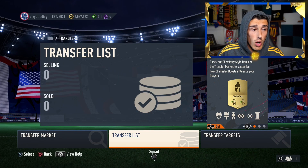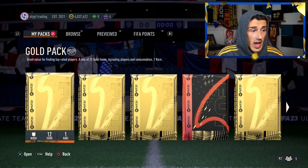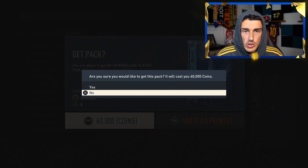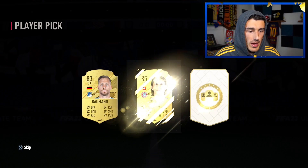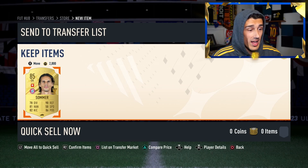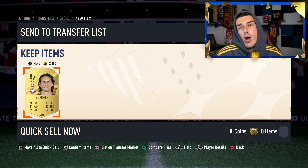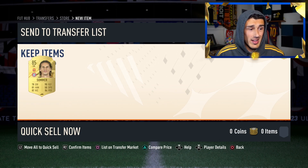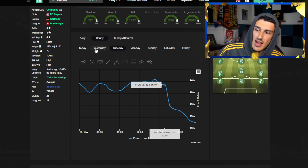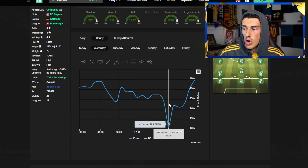We also saw the release of the store pack — 3x 81-rated plus Bundesliga players. It's really not a good idea to open this with coins, but we do it for the content. It gives you a player pick of three different cards — we just lost 50,000 coins. But since it's tradable, anybody who got a blue card out of that pick listed it onto the market, causing a huge market crash. Kimmich got down to about 340 — his low point was 325, and we got in at 330.